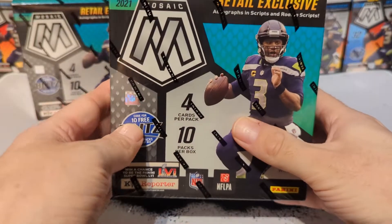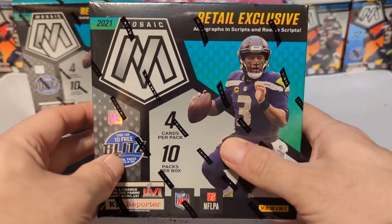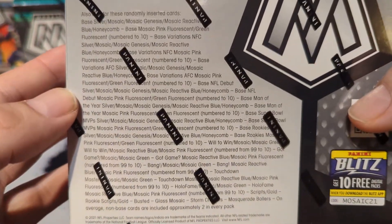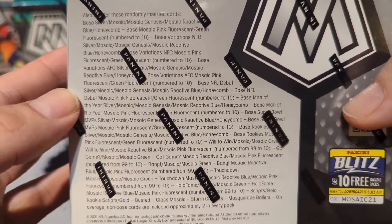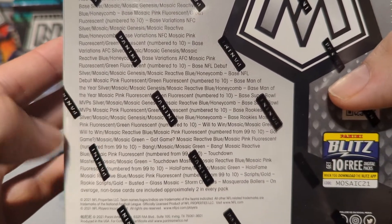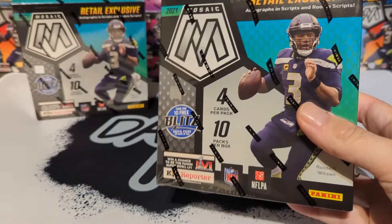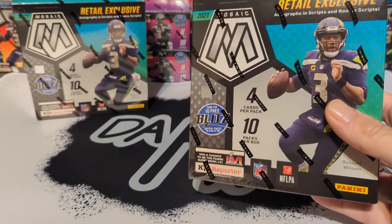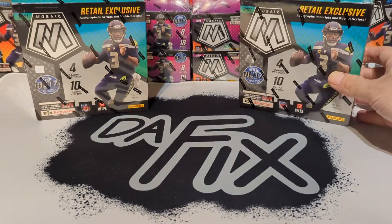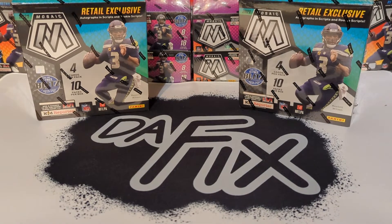In this one here you get four cards per pack and 10 packs per box, so you're getting 40 cards in a box. This is what you can get — obviously you want to get Genesis honeycombs, autos are nice, and you got masquerade ballers, glass mosaics, busted storm chasers. We've ripped three of these on the channel and we pulled a Matt Stafford honeycomb out of one of them, which was really nice.